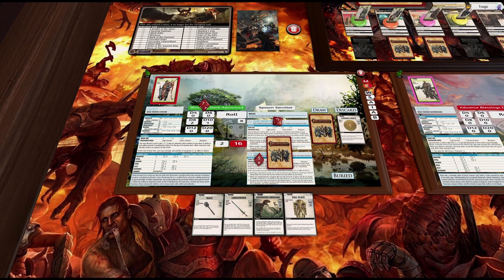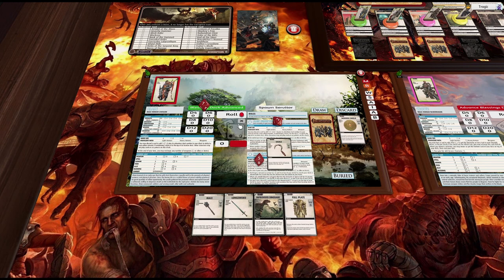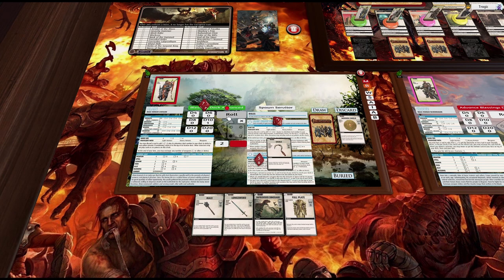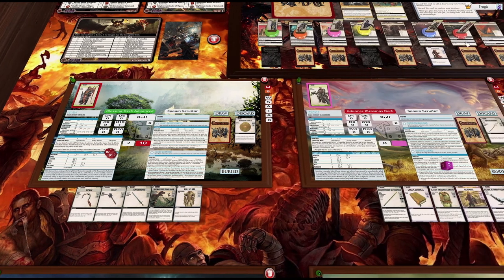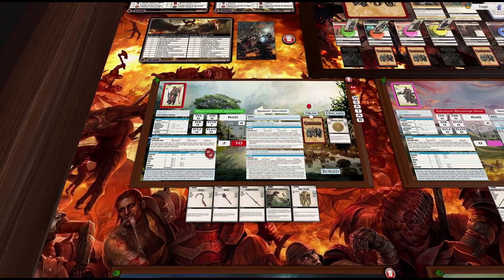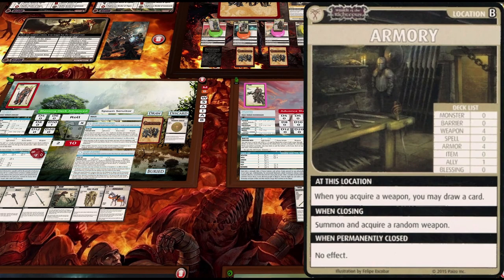Summon and acquire a random weapon. As long as this weapon has Strength it'll be good — it does, that's a sickle, Strength melee, so that's a d10 plus two. We only need a three to get this. Okay, that's a pass. This goes back in our hand, and when you acquire a weapon you may draw a card, so we get to draw a card and get our horse back.